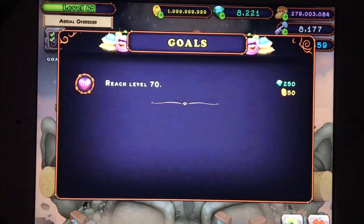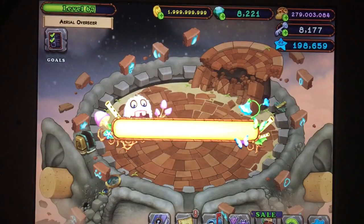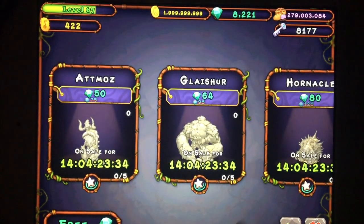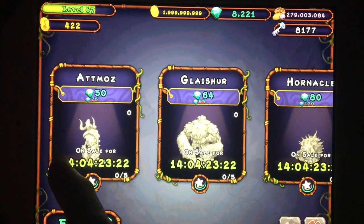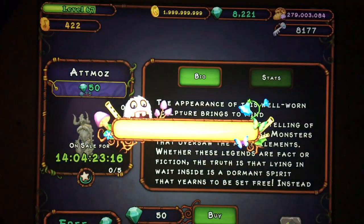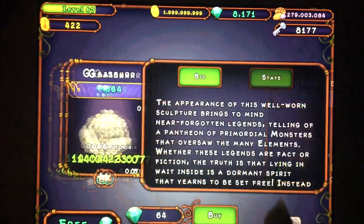Goals — let's see what's in our goals now. Reach level 70. Yeah, I need to do that, I'm almost level 68. That's a lot of diamonds. And on sale for only a limited amount of time — 14 weeks. Confirm. Monsters — Hornicle! Yes. We recognize all these monsters from Dawn of Fire.